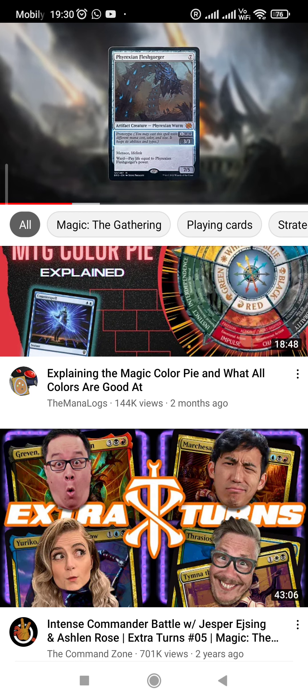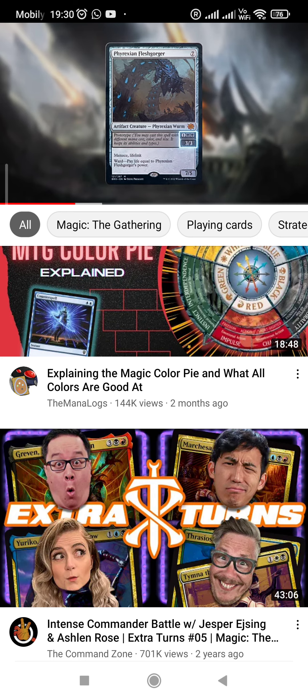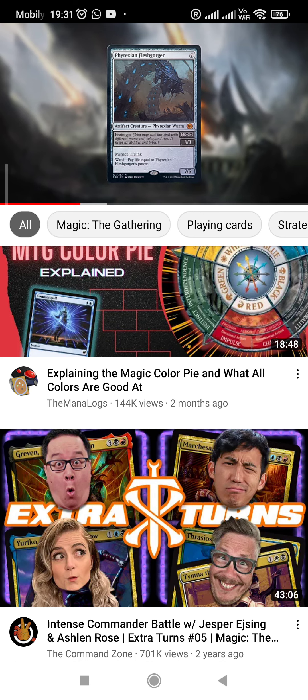New Prototype cards are artifact creatures that offer two choices, and your opponents won't like either of them. Each Prototype card has a divided text box: at the top is the prototype ability, and an alternate mana cost and power and toughness — characteristics it'll keep until it leaves the battlefield. If you cast Phyrexian Fleshgorger for 1BB, it'll be a 3/3 black artifact creature. If you cast it for 7, you'll unleash its full might as a colorless 7/5 artifact creature. Either way, it has the other abilities displayed. Unless being cast, prototypes off the battlefield have their normal characteristics — so Phyrexian Fleshgorger is a colorless 7/5 in your library. Early game or late, your war machines will be ready.